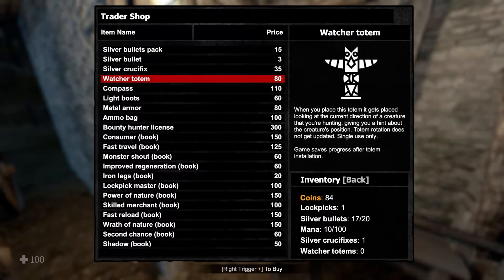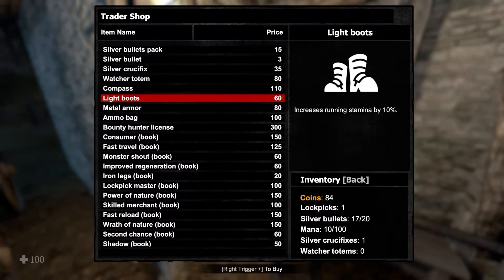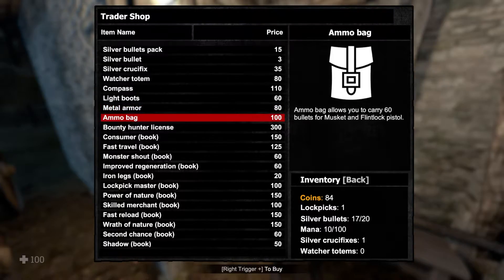When you place this totem it gets placed looking at the current direction of a creature you're hunting - gives you a hint about the creature's position. But single use only - spending 80 coins on a single use only item. Running stamina buys 10%, that's not bad. Maximum health to 120, that's not bad.